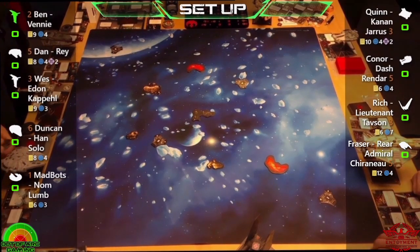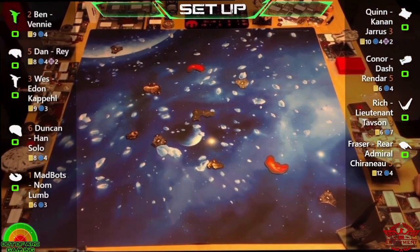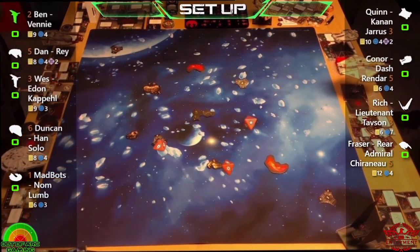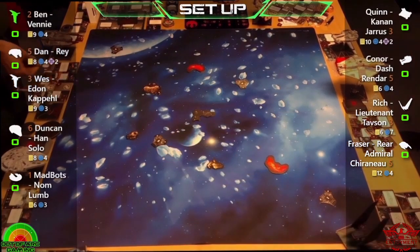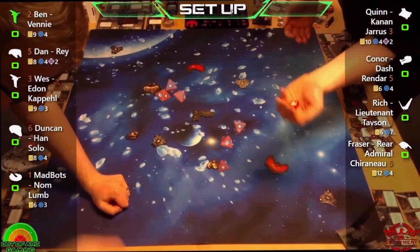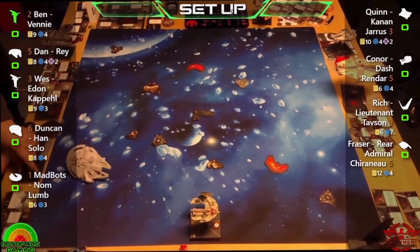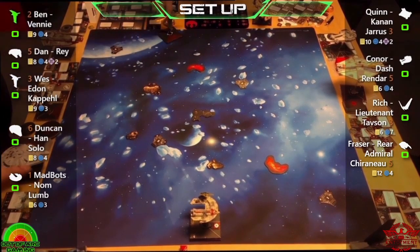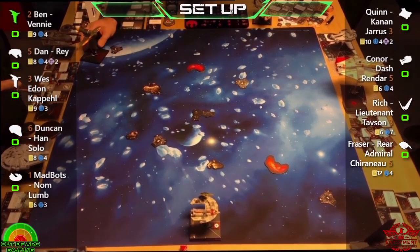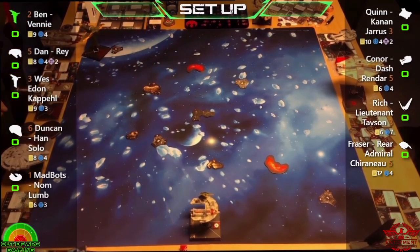We haven't got the upgrades on the ships on screen because when we start going through them you'll understand we won't be able to fit them at the same time — all the ship lists are in the description below. We'll run through them left to right alternating. First ship is Ben flying the Star Fortress with Vennie, with trajectory simulator, perceptive co-pilot, veteran turret gunner, proton bombs, pattern analyzer, Page, psycho, seismic charges, and a shield upgrade. Dan is flying Rey in the Resistance Falcon with Rose, Finn, shield upgrade, Corsellia, ion missiles, and the Rey Falcon title card.